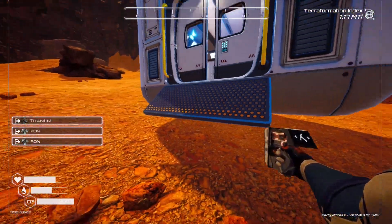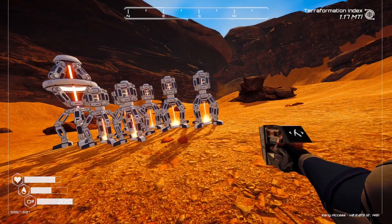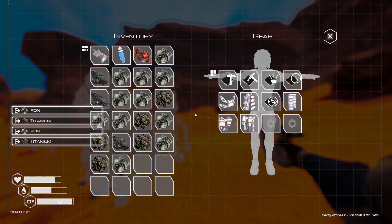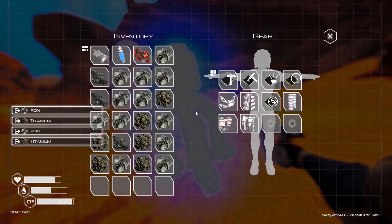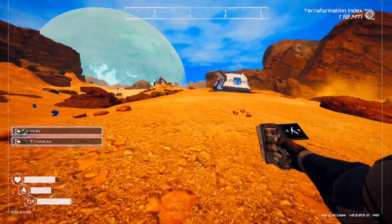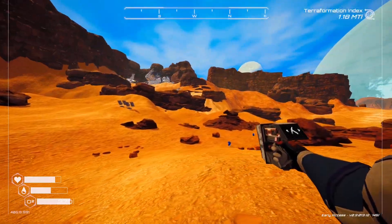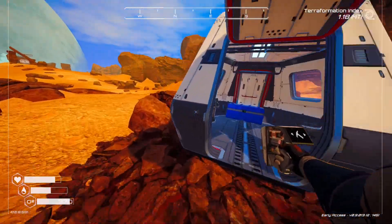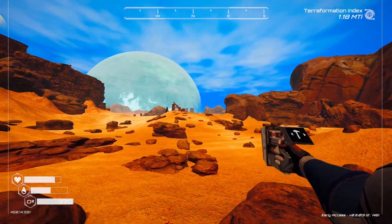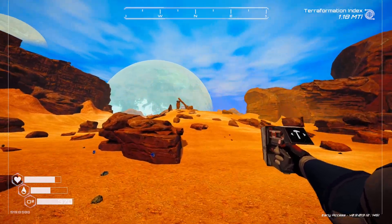Deconstructing things from the inside. One more — this cleanup is going so much faster. I've got to grab the solar panels next. We'll head back, depositing some stuff, then come back here, finish that up, and re-evaluate.